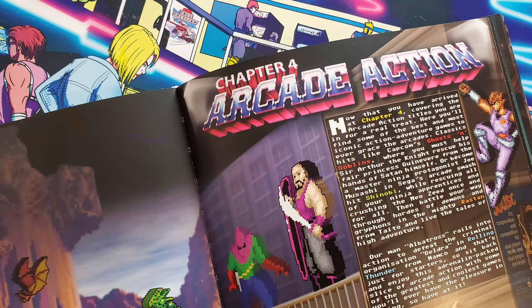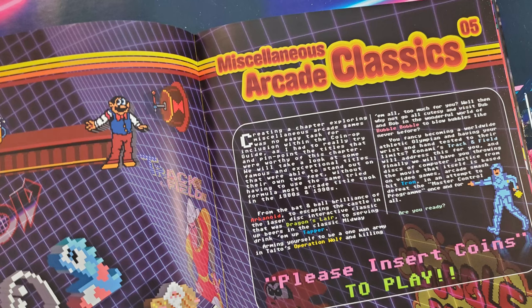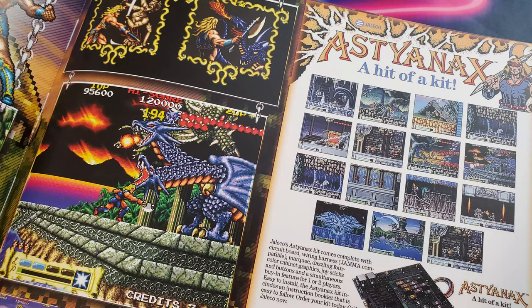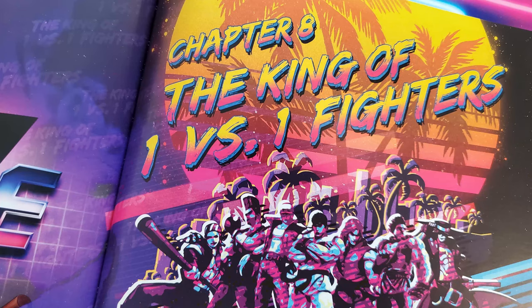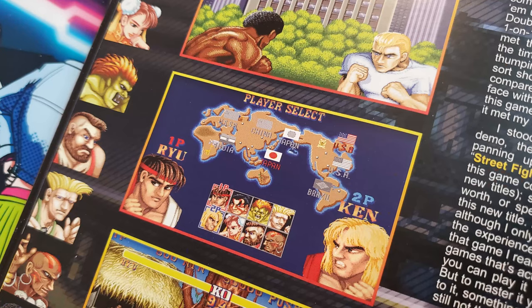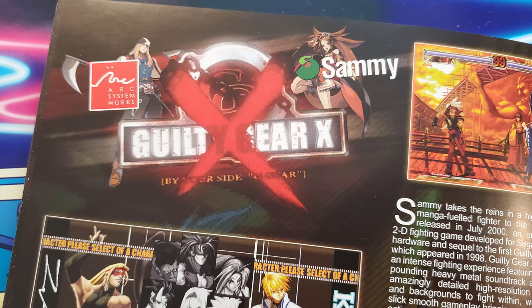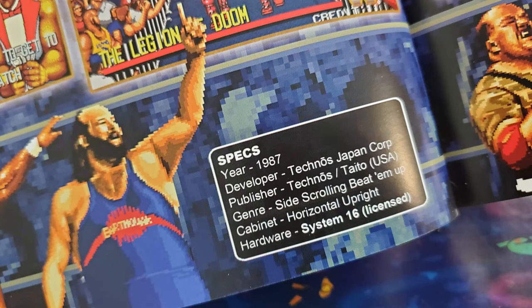13 of them are shoot-em-ups, such as Galaga and Zaxxon. 13 of them are in the Arcade Action chapter, including Ghosts and Goblins and Shinobi. The miscellaneous arcade classics feature 14 games, with Bubble Bobble, Gauntlet, and the like. There are 11 obscure games, like Timber and Astyanax, and among the 11 horror games are Splatterhouse and House of the Dead. 11 is also a fitting number for the 1v1 fighting games, which of course include Street Fighter II and Mortal Kombat. Of the main 100 reviews, the games range from 1980's Rally X to 2000's Guilty Gear X, with those being the only games from those years. There are games from every year in between, except there are none from 1999.